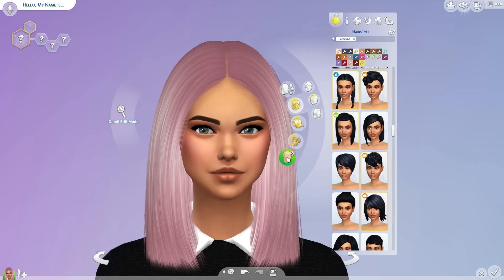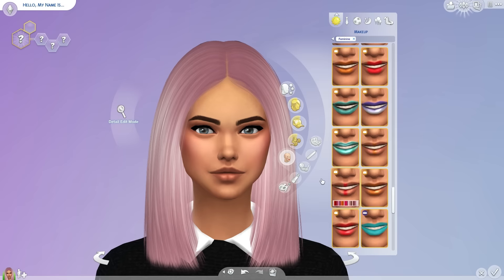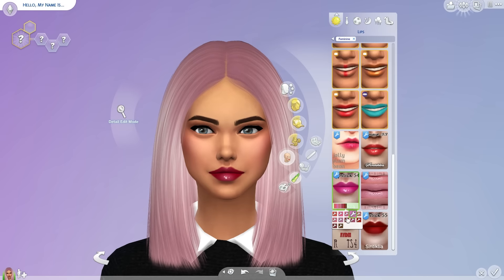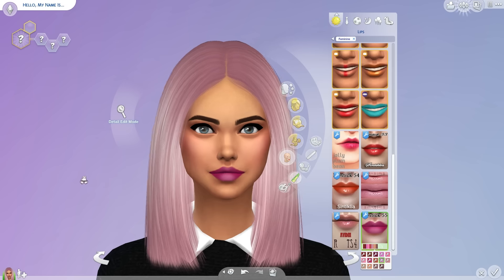Now let's move on to makeup. We have two lipsticks — or glosses or whatever — by CintiClear. Lipstick number 54 is a glossy, really nice lipstick with lots of color options. For me, CintiClear creates the best lipsticks. And then we have matte lipstick number 55 — it's not glossy, it's matte, but it has a little bit of highlight and darkened edges. So it's cute.